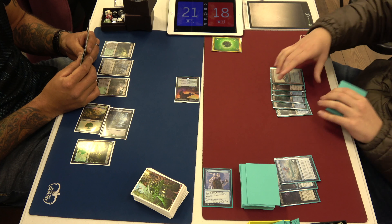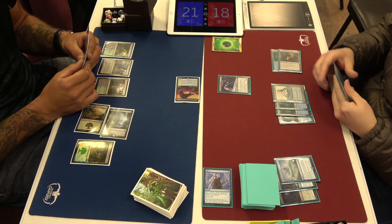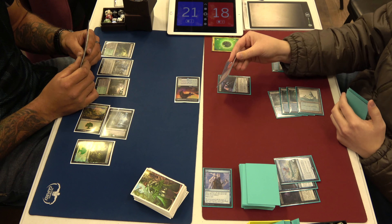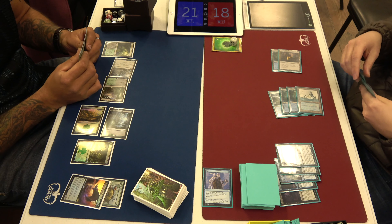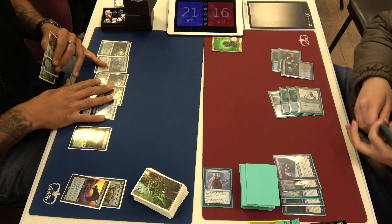I thought this Oracle of Mud drew two — if X is two, you just draw two? Yeah. God, I can't trust you anymore. I don't think I've miscounted it once. All right, so there's a Ram Through in response. Just to kill his dude — Ram Through is an instant? Yeah, it's a good card.